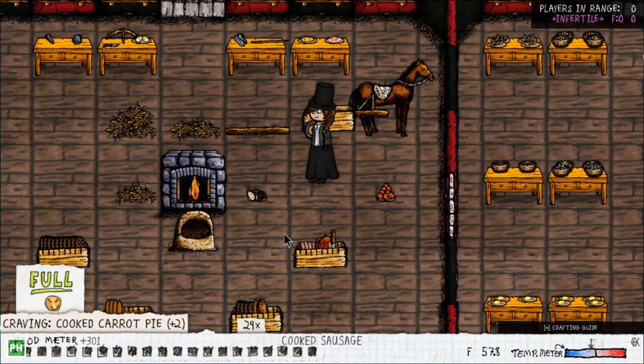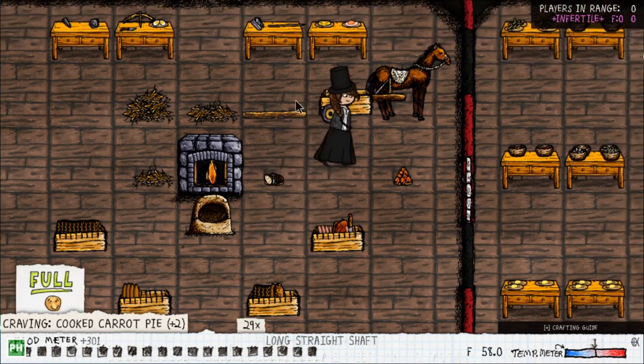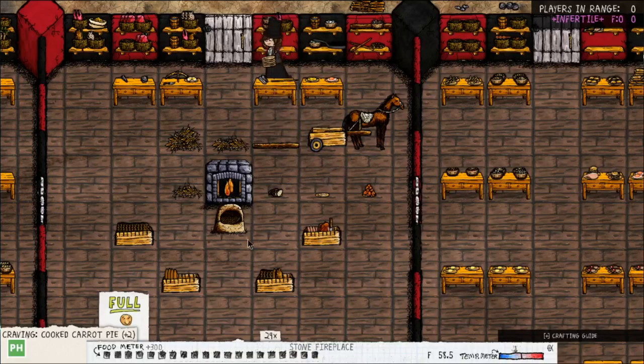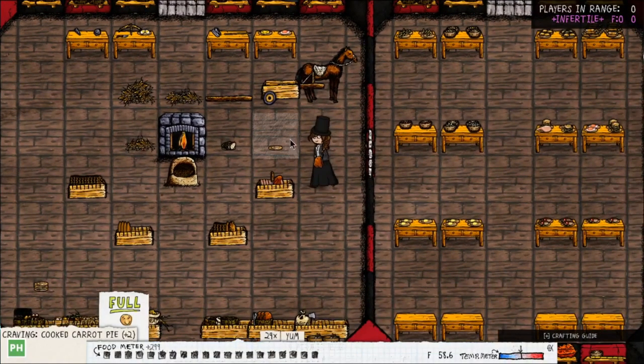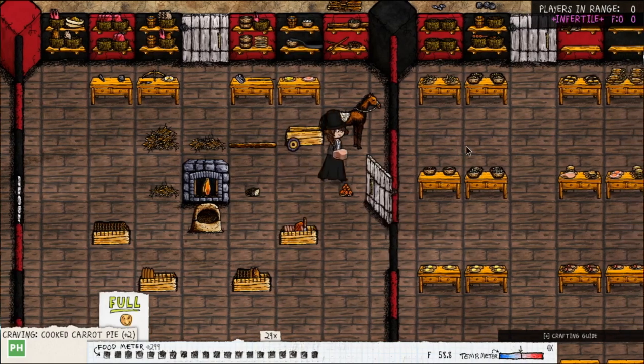Turkey, potato, and bacon done. For bacon: cooked pork on a plate, use a knife — the flint knife is not going to work — and you have bacon on a plate. You have to right-click to eat it, same as bread.